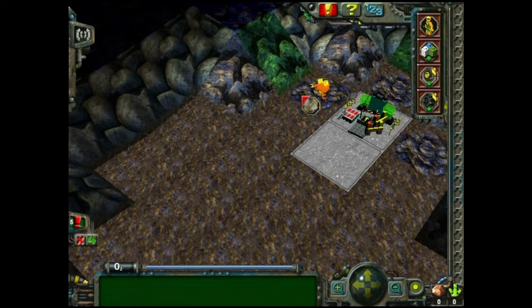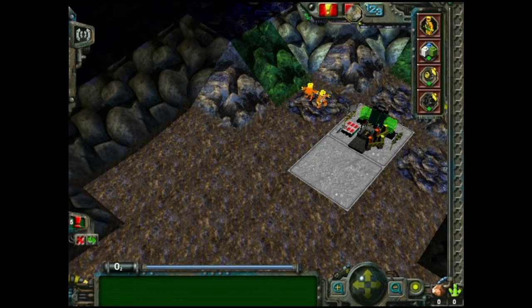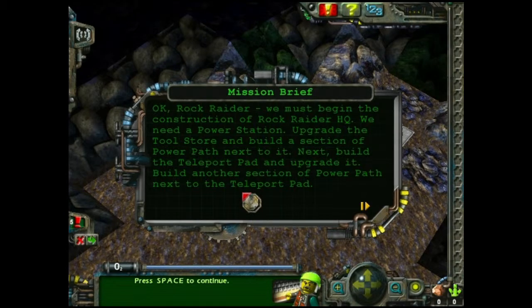I need to build a power path. Replay the objectives. We need a power station — upgrade the tool store and build a section of the power path next to it.